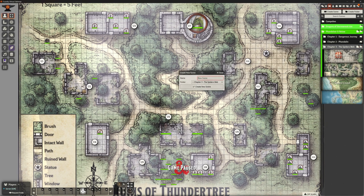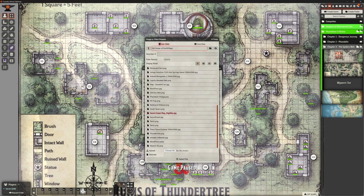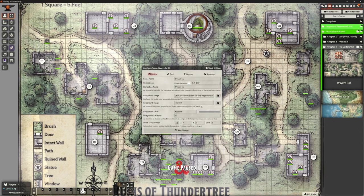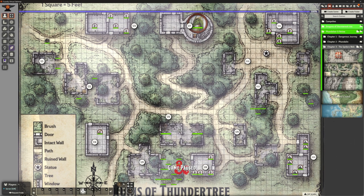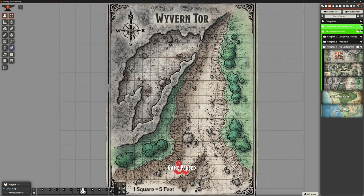I'm going to create a new scene here - Wyvern Tor. There we go, create that new scene, lovely jubbly. I'm just going to use the same name in there. I don't want it in navigation, I need to do my background image. I have already uploaded this, or rather transferred it over, so here is the correct one. I'm going to activate that scene so you know what we're looking at to start with.